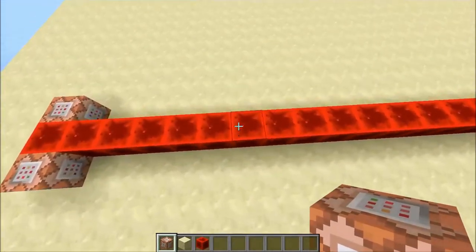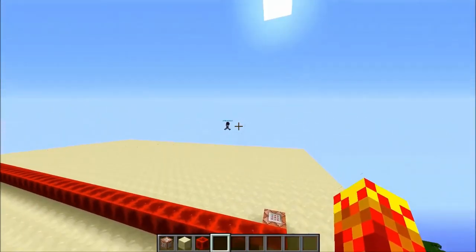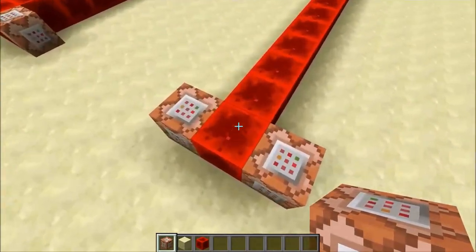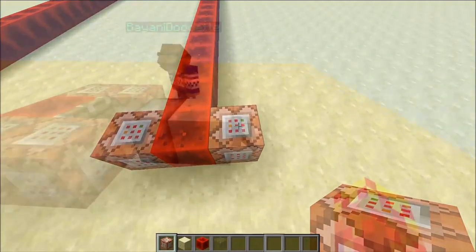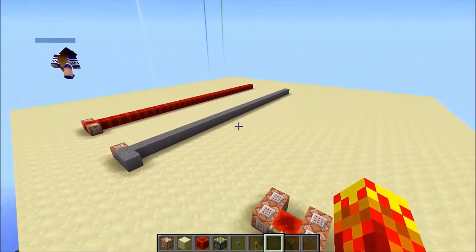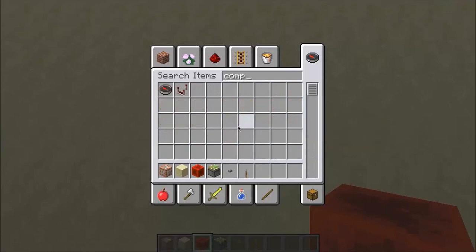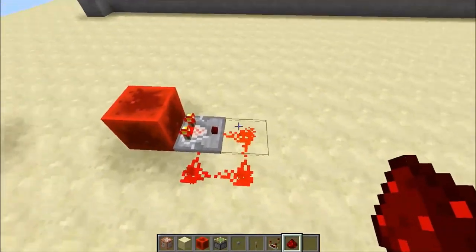There are a lot of things you can do with these — you can do test for commands. There's one more thing you can do: you can actually trigger the fill clocks. Sometimes you want to turn it on and off, and it's impractical to always have to destroy the command block and type the command in again.